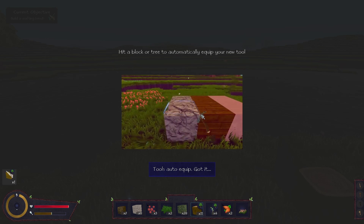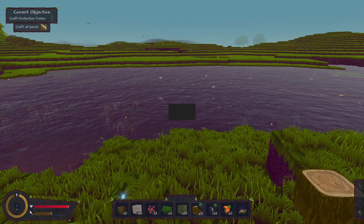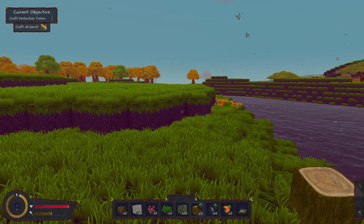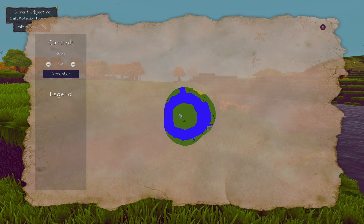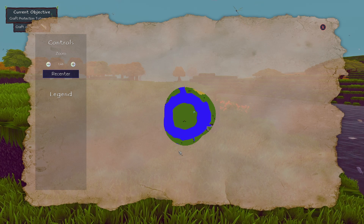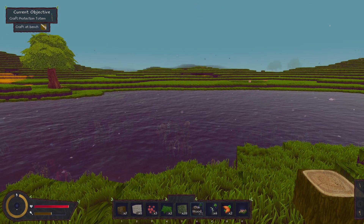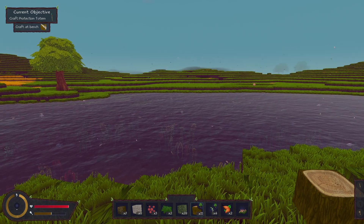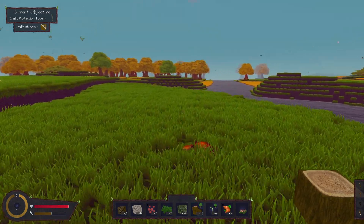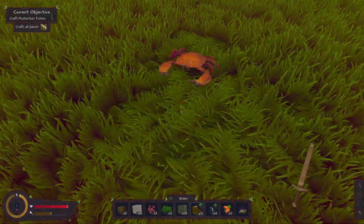Hit a block or tree to automatically equip your new tool — tools equip automatically, gotcha. M is for the map. The spawning area is always the same and then the rest of the map is procedurally generated. If this is the type of game you like, I will stick the link in the description below to the Steam page where you can buy it — it is on special offer at the moment. Oh, don't hit me crab!